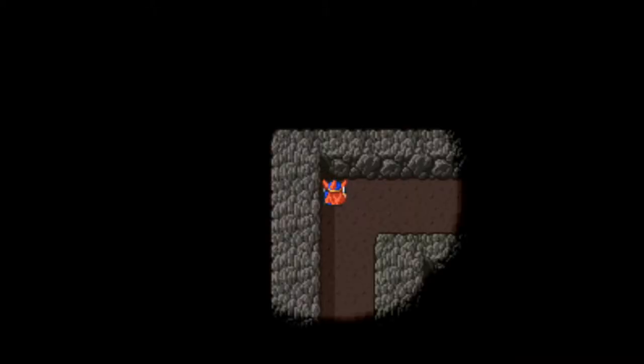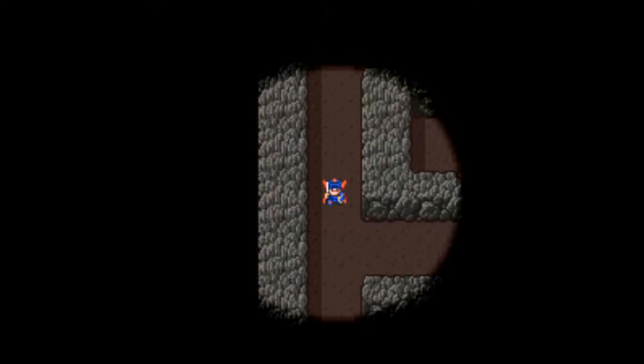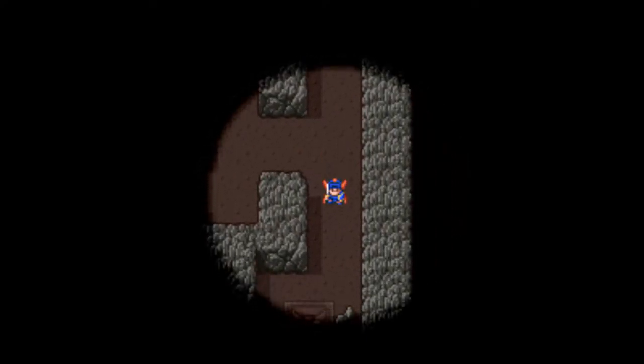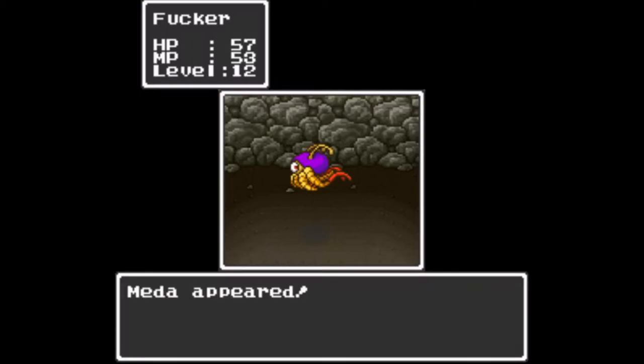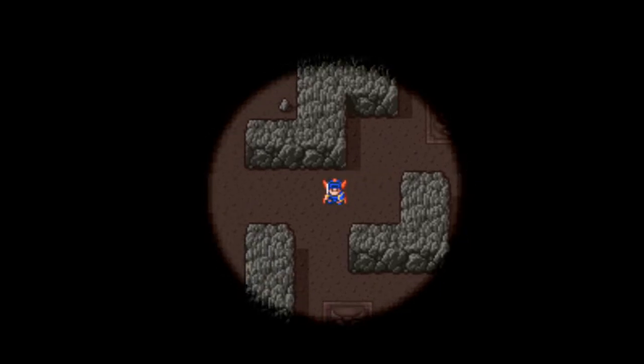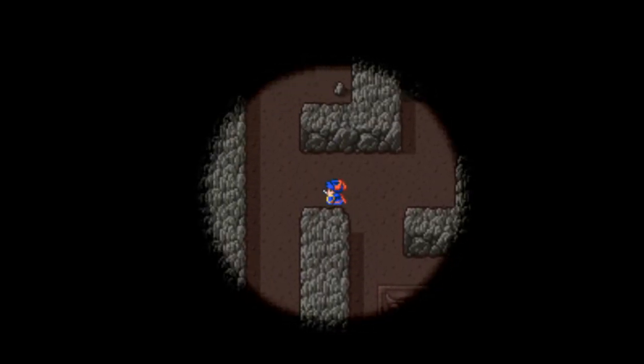The first thing we're going to do is use Radiance so we can see where the hell we're going. We want to head down and we're looking for a big door.